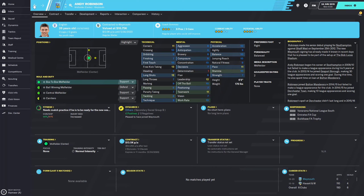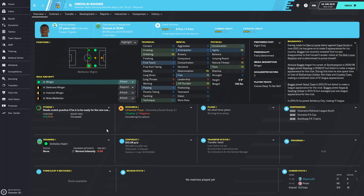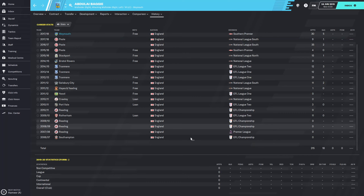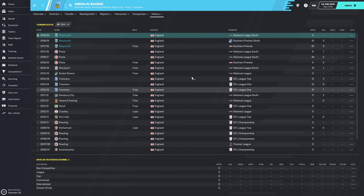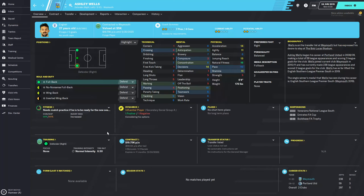Another starter is Abdullah Baggie, an international for Sierra Leone. He looks like he could be a decent left inside forward with extremely good determination - 15. Looking at his career stats, he probably has the best experience so far, with a decent amount of Football League experience even in League One.